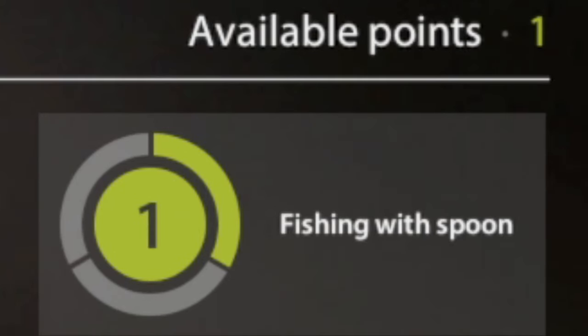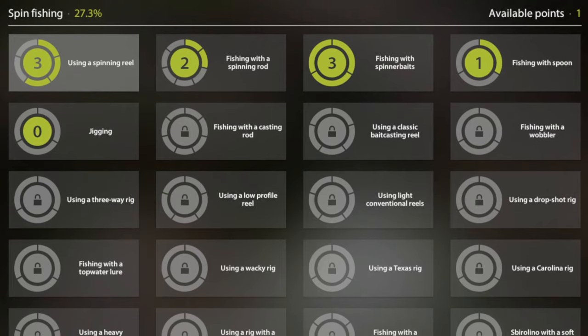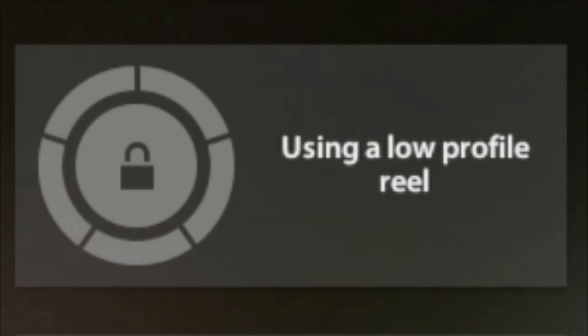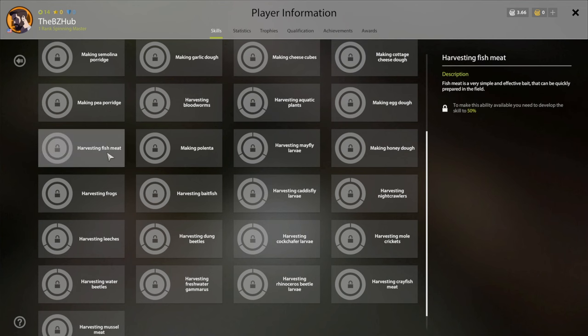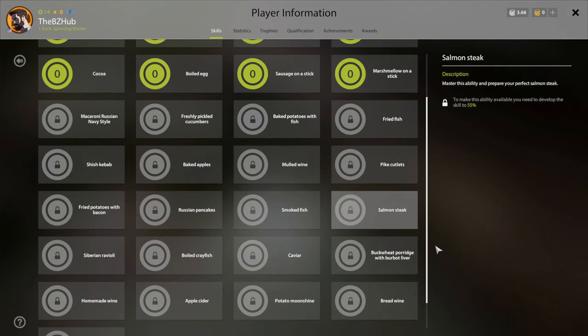It is important to spend your skill points wisely. In the top right corner you can see your available skill points, which you can apply to any unlocked skills. Some skills allow you to try new types of equipment, such as a low-profile baitcasting reel. For harvesting baits or cooking, you simply unlock new things to do without spending any skill points at all — things like harvesting fish meat, harvesting frogs, cooking baked apples, or a salmon steak.